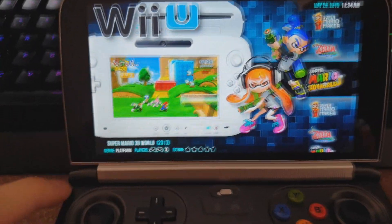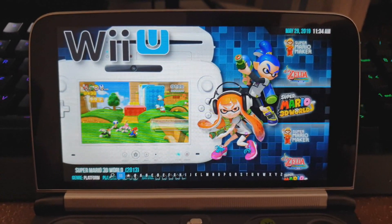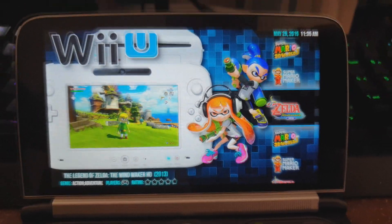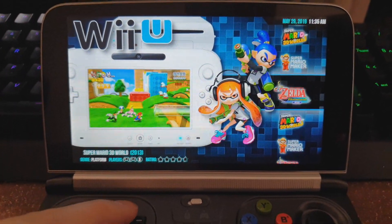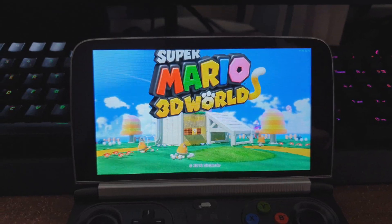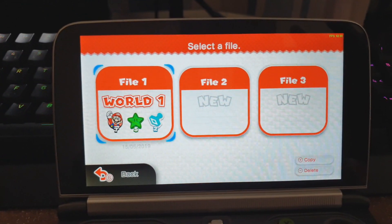A new emulator I've added to the GPD Win 2 is actually the Wii U. Surprisingly, we can get some games running on here with pretty decent settings and they look great. Super Mario 3D World, Mario Maker, and Zelda Wind Waker HD. You can play Wind Waker on the GameCube emulator, but if you want the nicer graphics definitely use the CEMU emulator. I'm just blown away that this device can actually run something like this — it's pretty insane.